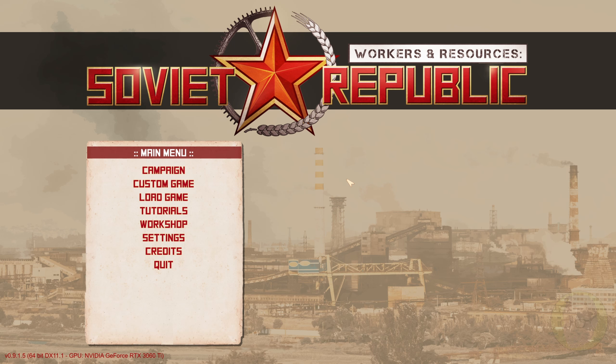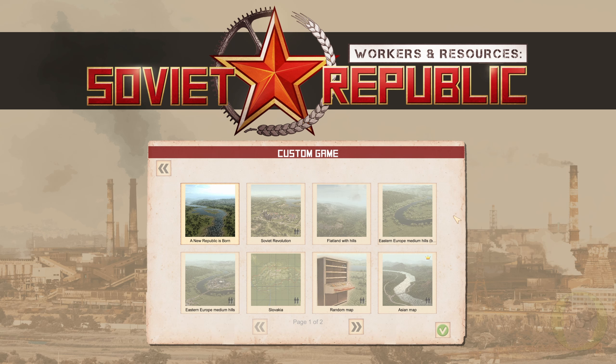All of the things you can do are just incredible. So we're going to create a custom game. We've got map options: a random map, Slovakia, Eastern Europe, European medium hills, A New Republic is Born, Soviet Revolution, Flatland with Hills, Eastern Europe, and an Asian map.